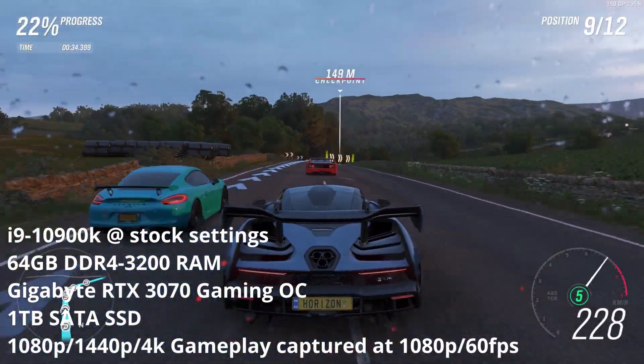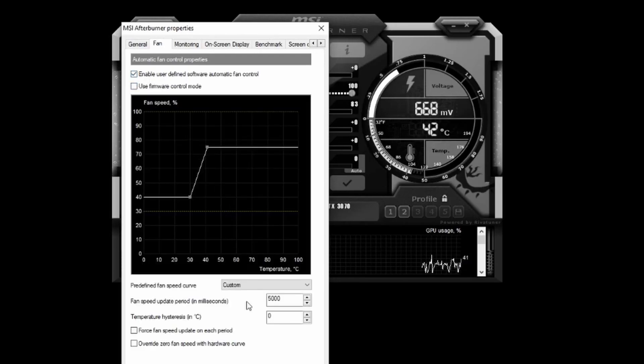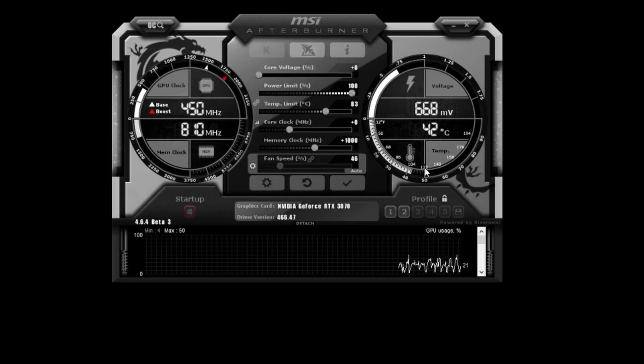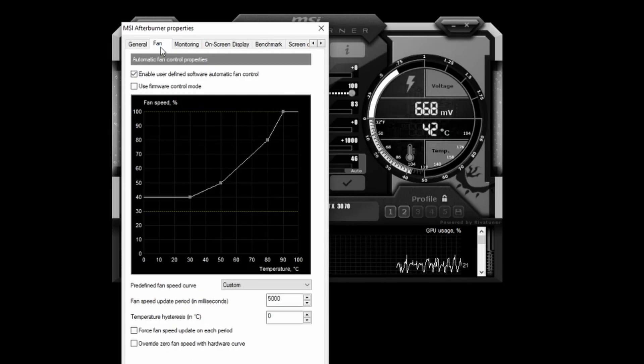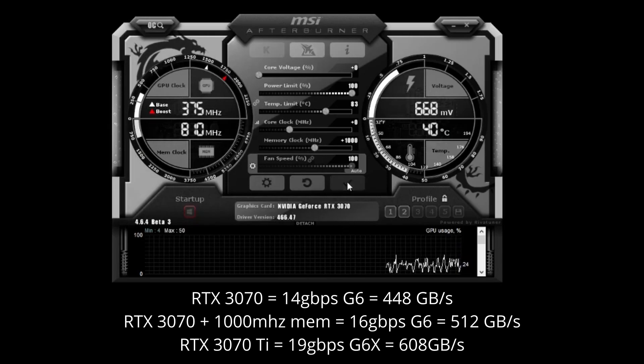The test system specs are shown on screen and in the description below. For stock settings, this was essentially hitting the refresh button in MSI Afterburner to return to stock, including the default fan curve. For overclock settings, as mentioned the power limit couldn't be adjusted — the Gigabyte Gaming OC runs at 260W most of the time anyway, versus the 3070's TDP of 225W, so it's effectively already an overclock. I increased the fan curve to 100% and increased the memory clock by 1,000 MHz. At 1,000 MHz this translates to 16 Gbps memory speed, working out to about 512 GB/s memory bandwidth — cutting into the 3070 Ti's memory bandwidth lead.